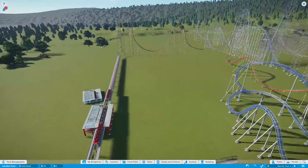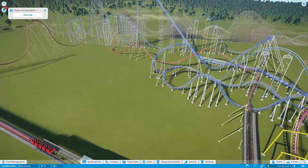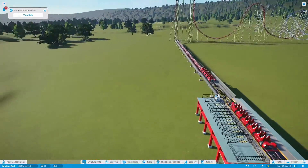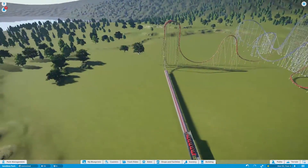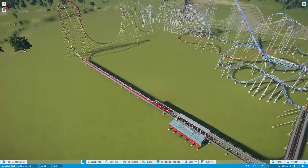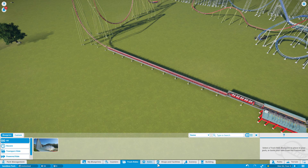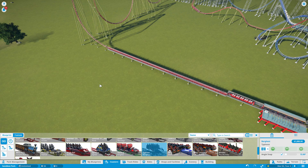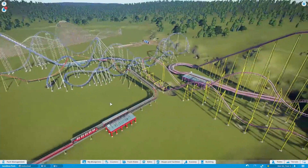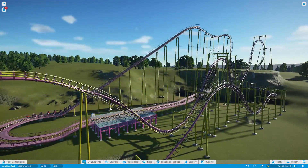Do you guys want me to do like a roller coaster nerd lesson thing? Because I'm totally down to do that if you want — let me know in the comments. And let me know what you want me to build. I think I might do either a Premier Spaghetti Bowl — like a proper Flight of Fear style recreation, because someone did want me to do that — or I might build a Gerstlauer Eurofighter, which has vertical lift hills and inversions. It's kind of like the Smiler and Spongebob's Rock Bottom Plunge. Anyway, thank you very much for watching — I'll see you next time.